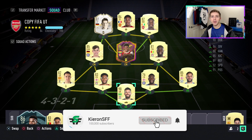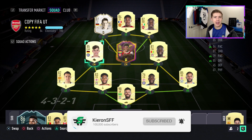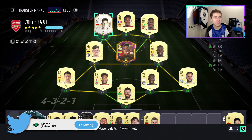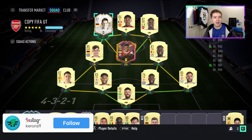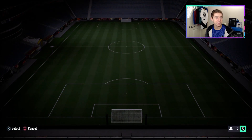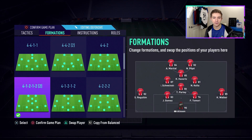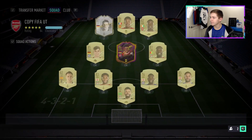Welcome back to another video. Today we're reviewing another icon card — the 87-rated base icon Bastian Schweinsteiger. Fear not, we are not going to be using him as a winger in-game. We're going to use him as a mid, using some custom tactics to play him in the left center mid role. That's how we're going to set up in games.